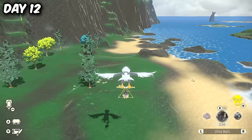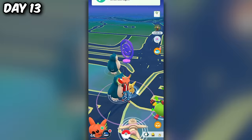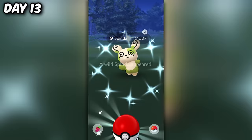Moving on from that disaster, I found something pretty cool the next day — a beautiful red Skawovet. And then I got a shiny in Pokemon Go I've wanted for a really long time: Spinarak, which actually came out of a research task when I went out for dinner one night.